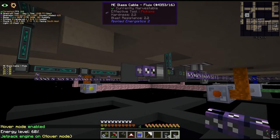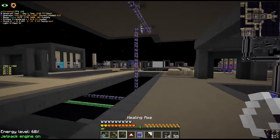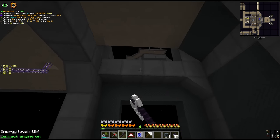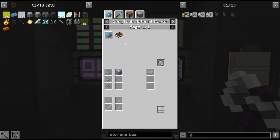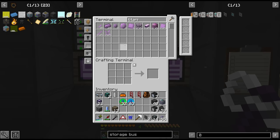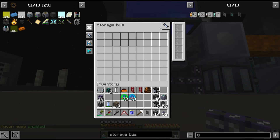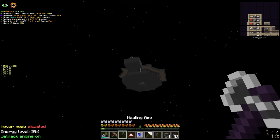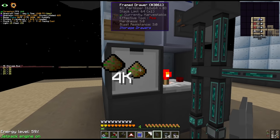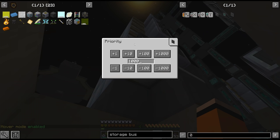Over on the other side of the base I hooked up a quick mixer to make our fertiliser. All we need to do is plug in the interface. This could have been a project we put off since we still have 1,300 from our old base, but I'd rather it was just set up so the farm can automatically run when we get the seeds. All we're now missing is two storage buses - and we are very low on titanium, only 24 ingots left. One storage bus goes on this fertiliser drawer at 1,000 priority, and the other goes on this version of the fertiliser so it can be pulled into the mixer.